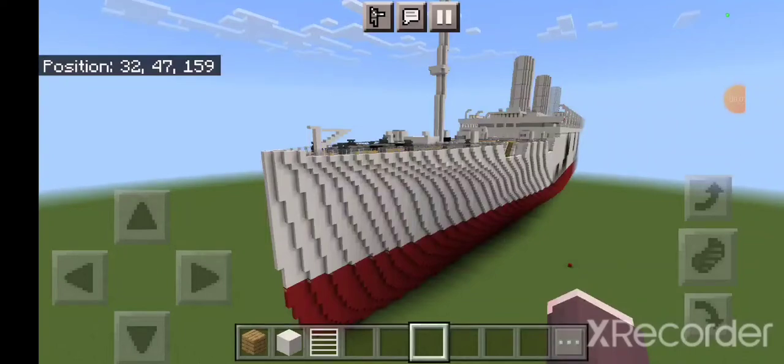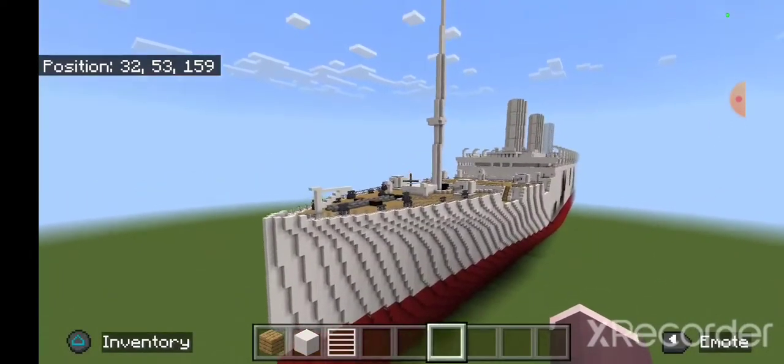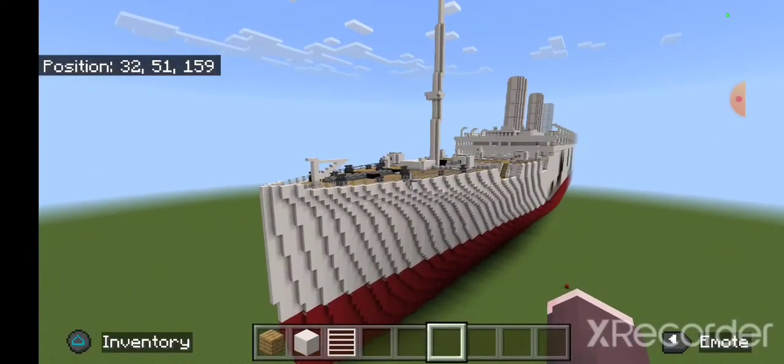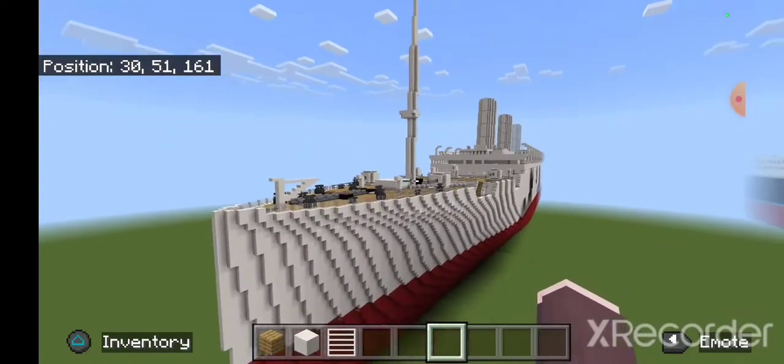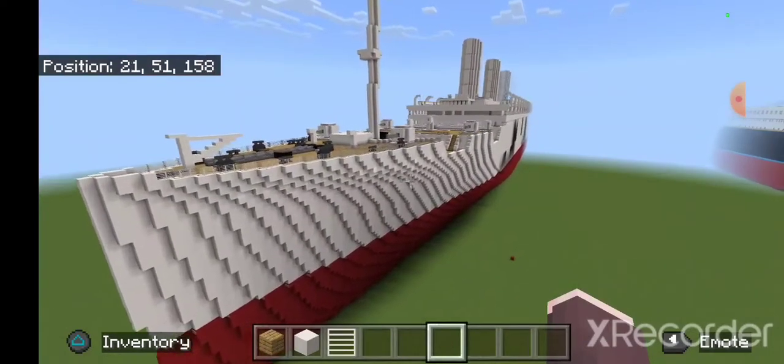Alright guys, Nightwing here, back for another Minecraft ship video sort of thing. Today I have got, yet again, the HMT Coptia, but this time she's all white. She's armed more — she's got four guns on the front, I think three on the back. I don't know, I forgot. But I just painted her all white.